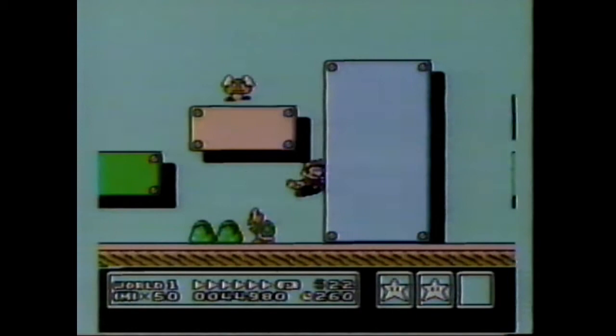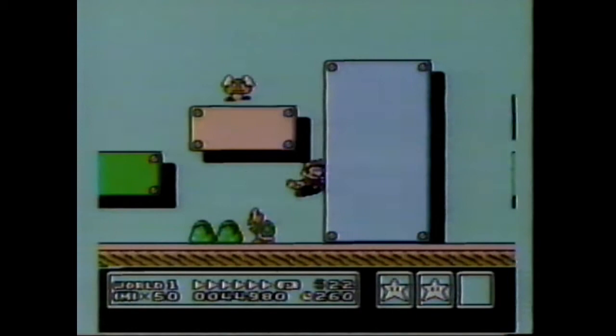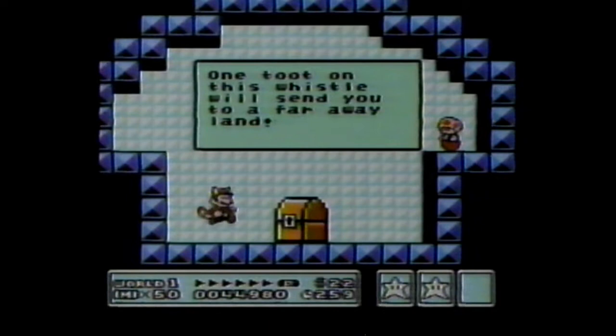Mario will drop down behind the white block — in fact, disappearing. Then you run to the end of the level as quickly as possible, and you go to a magic room where there's a warp whistle.